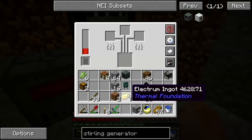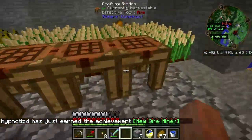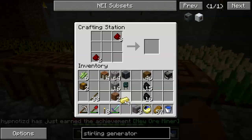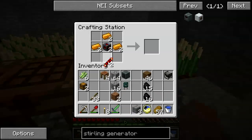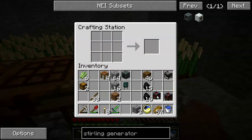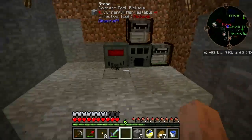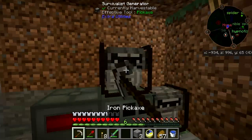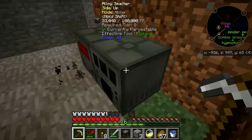There's some electrum. Pop them in here. We've got two leadstone energy cells — excellent. They will hold a significant amount of power. Let's go ahead and break this and that.